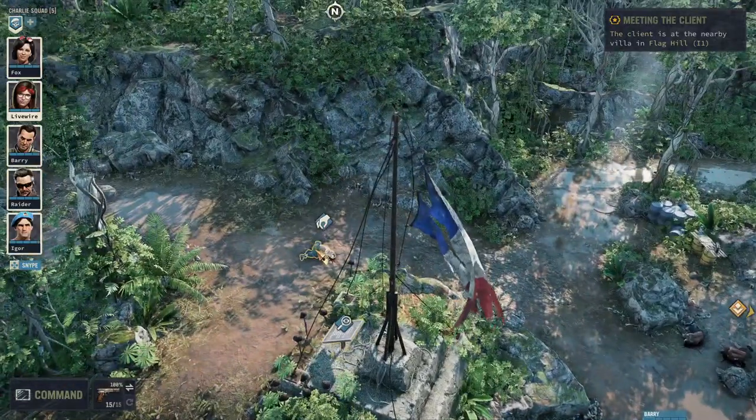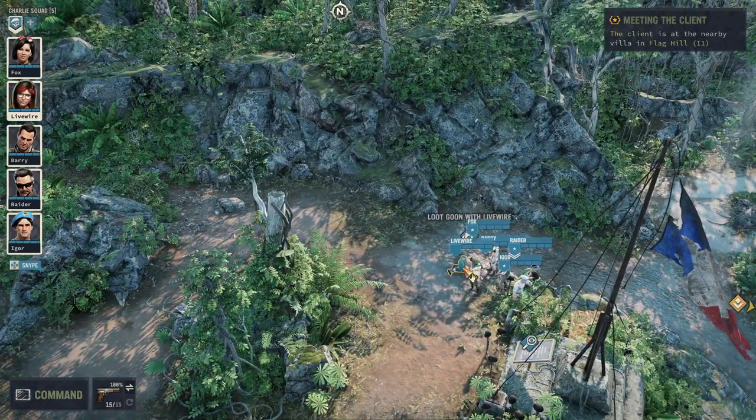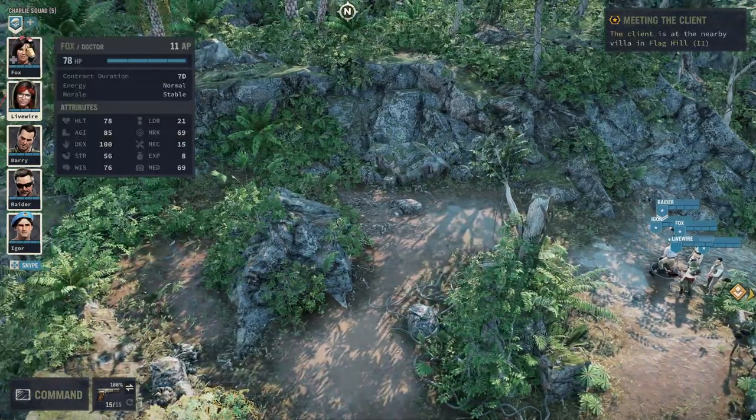Lootable items on the map look like this — just left-click to loot them. I highly recommend you plunder the map as thoroughly as possible.